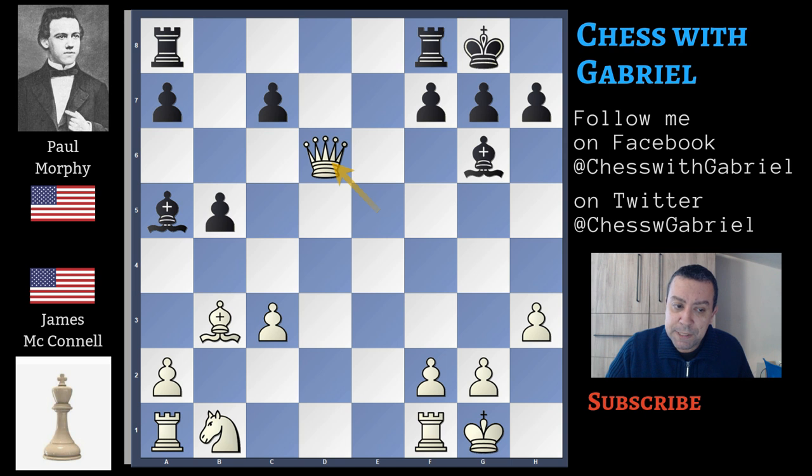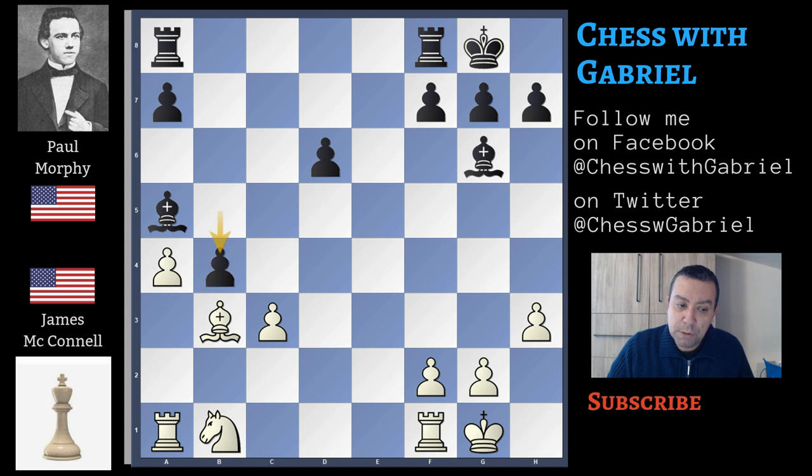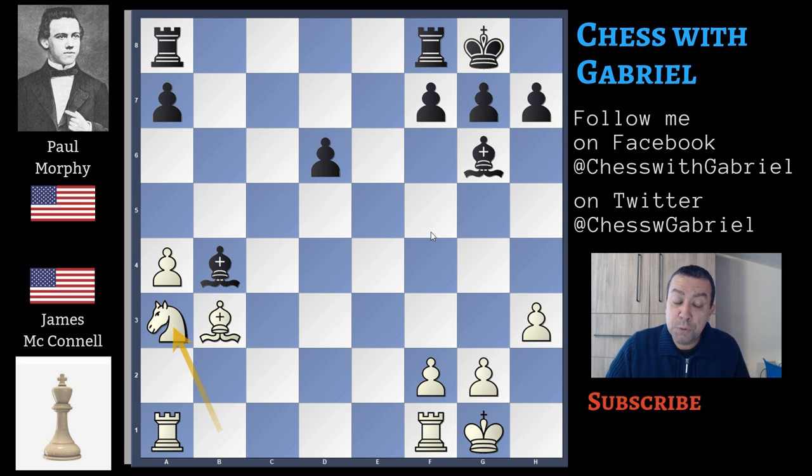So let's go back. The best idea is to change the queen, c recapture on d6, a4 now, b4, c capture, bishop capture, and after knight to a3, even if for the computer this was the best idea with the bishop pair and the pawn up, it's likely that Paul Morphy could win this endgame. Let's go back a bit.